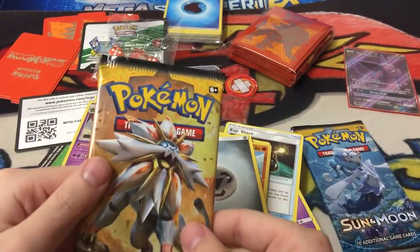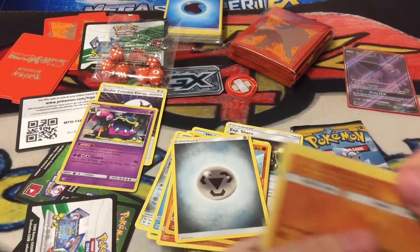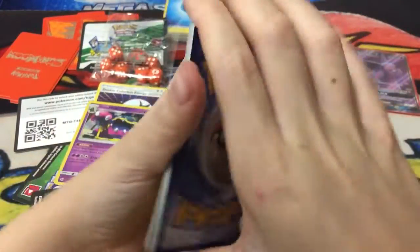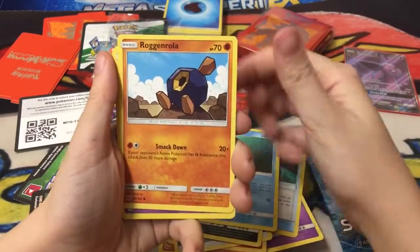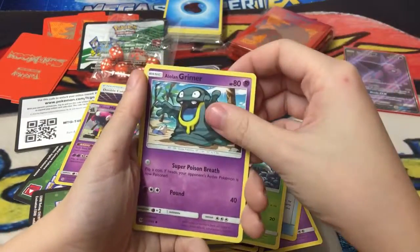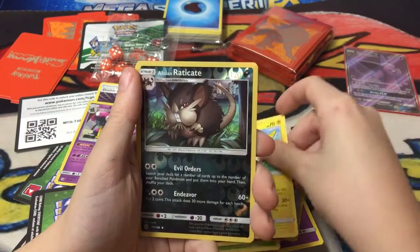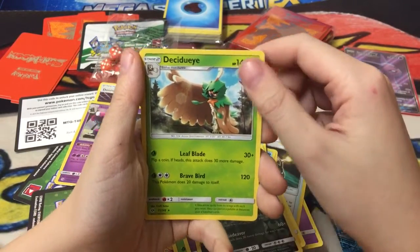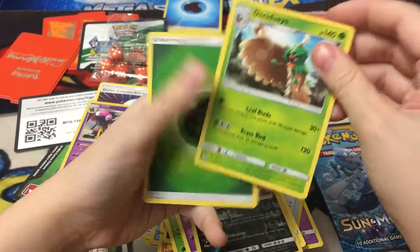Our second last pack is Solgaleo. I'm looking for a good pull - I want something good, not just one GX. We have Dartrix, Alolan Raticate, Wishiwashi, Roggenrola, Cosmog, Fomantis, Alolan Grimer, Togedemaru - I'm not sure about that name - another Alolan Raticate, and a Grass Energy.